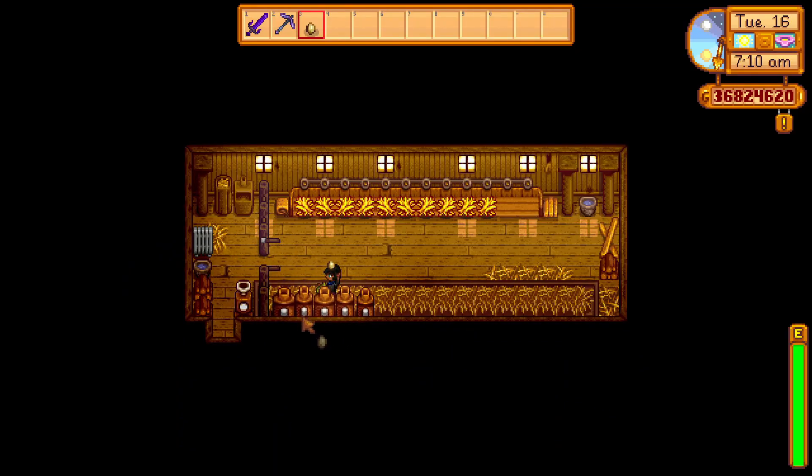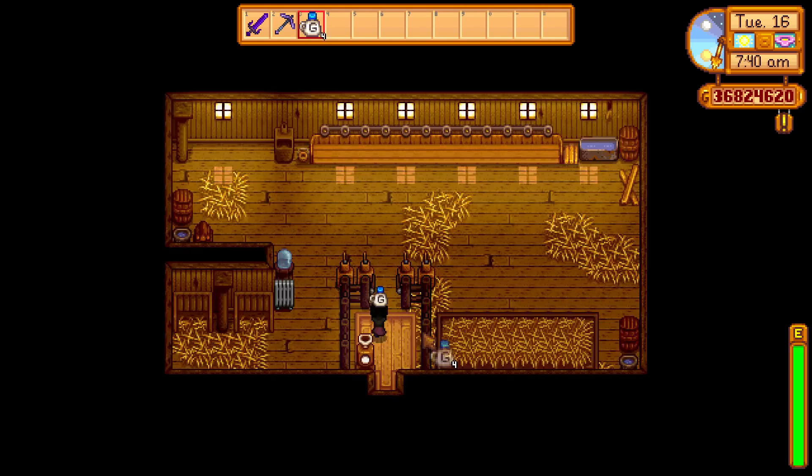Hey guys, it's your girl Fox and welcome back to another Stardew Valley video. One important organization tip is having your chests and machines easily accessible. You can pretty much place your chests and machines all over Stardew Valley, whether that's the beach south of Pelican Town or by the mines in the mountains. You can also utilize the space inside the coops and barns for machines such as mayo machines and cheese presses. This is one way to utilize space and to have better organization.